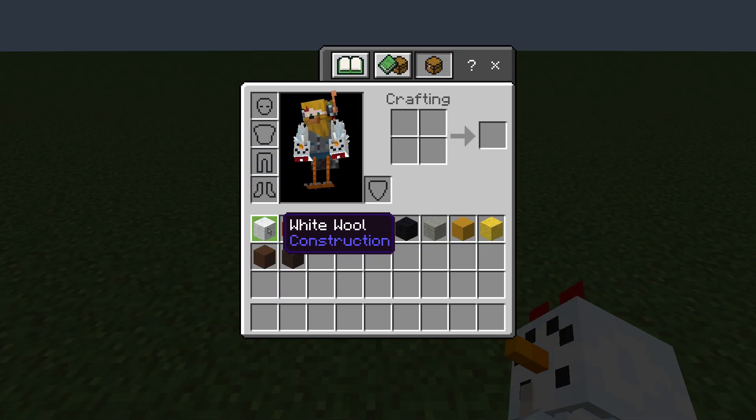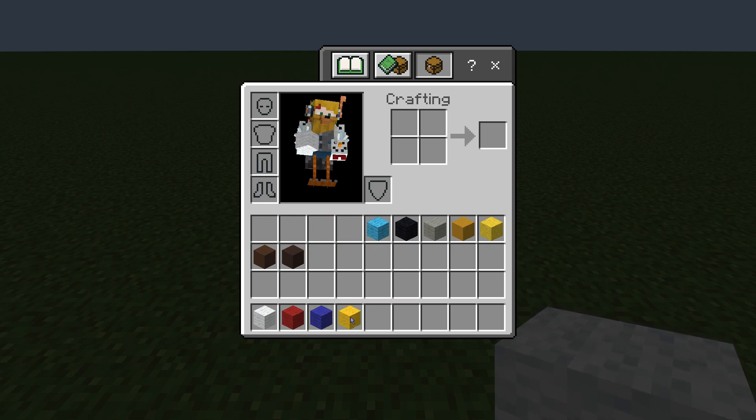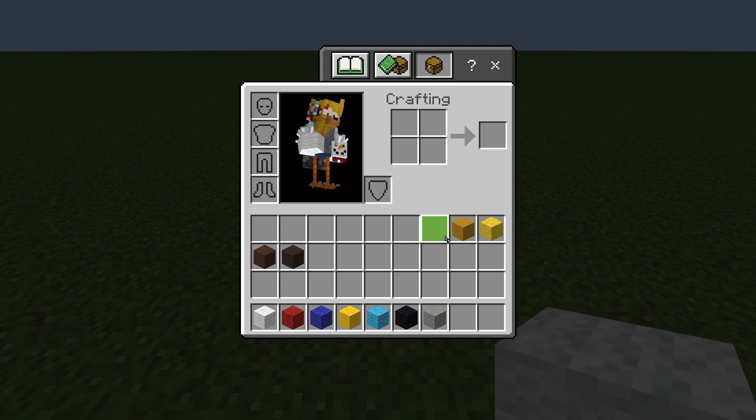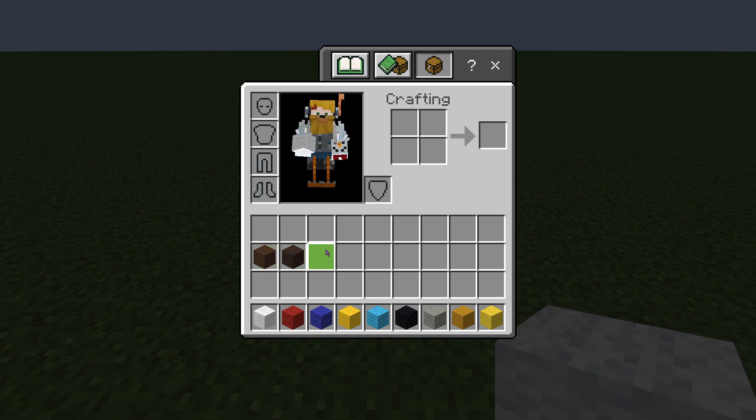You are going to need white wool, red wool, blue wool, yellow wool, light blue wool, black wool, light gray wool, yellow terracotta, and yellow concrete powder. And then, later on, you will need brown terracotta and gray terracotta.